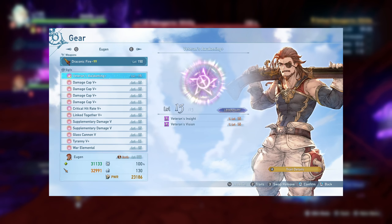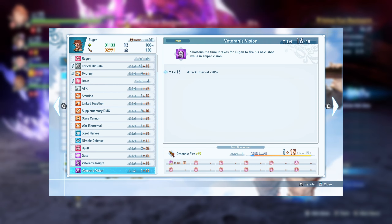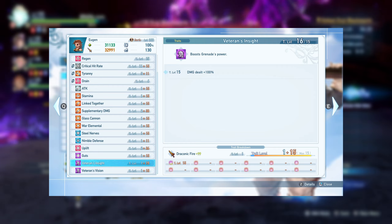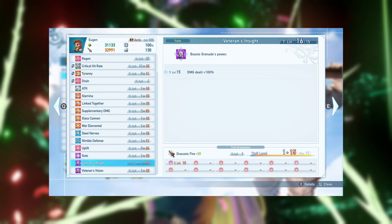With regards to his class sigils, Vision is unnecessary since Oigen never enters sniper stance. Insight, however, is very important since it's hard to cap the damage without it, so make sure you take it.